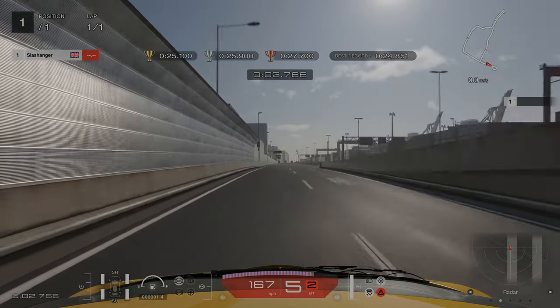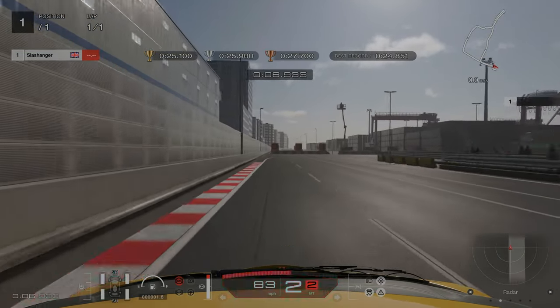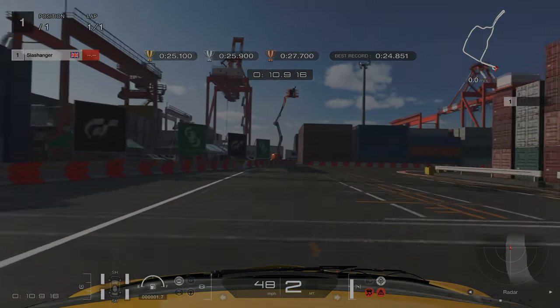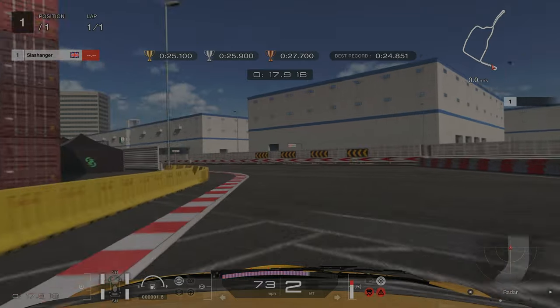For license challenge number 2, our braking point is going to be just before this telephone box on the left hand side, which is just before the 200m board. When we're braking, we're going down into second and we're going to miss the first apex. I went slightly wide here — you don't need to go as wide as that. Then we're going to go over the second and third turns, and then stick as close to the inside as you can on the fourth turn.